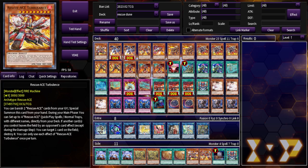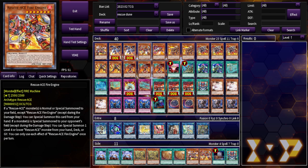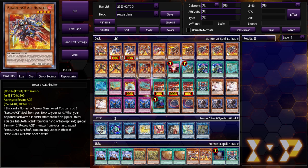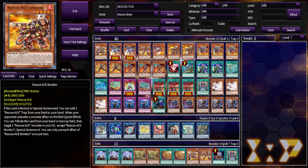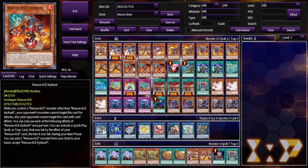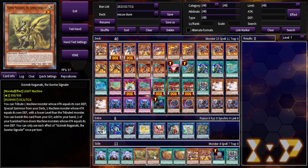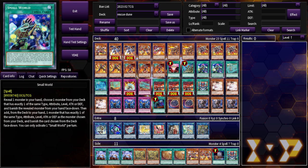With the new support, we cut down to one Turbulence — it's searchable, we have Emergency, and we don't want too many high-level Rescue Aces. Fire Engine is cut to one since cards are more searchable now. We keep the same ratios on the small guys, though we might cut Intruder since Emergency needs a name in hand. Air Hoister is now the best starter because you get to search Emergency. Hydrant isn't the best starter anymore, so we can drop Piri Reis Map and Gizmek Naganaki, though we keep the one ROTA since it's an extender.